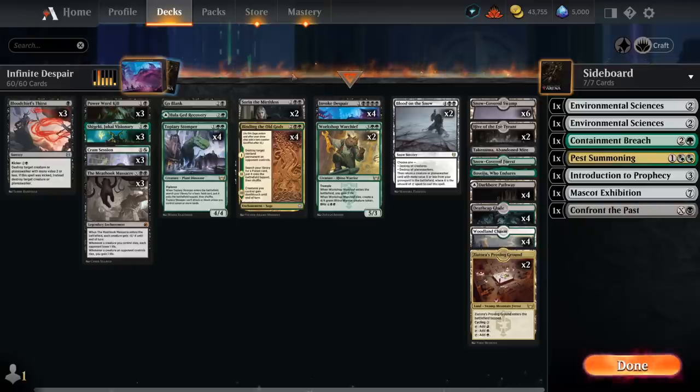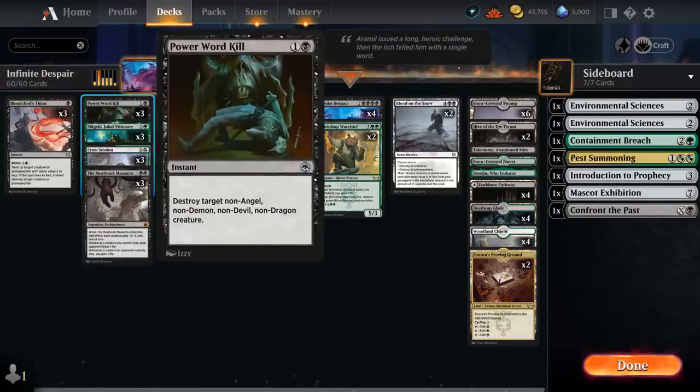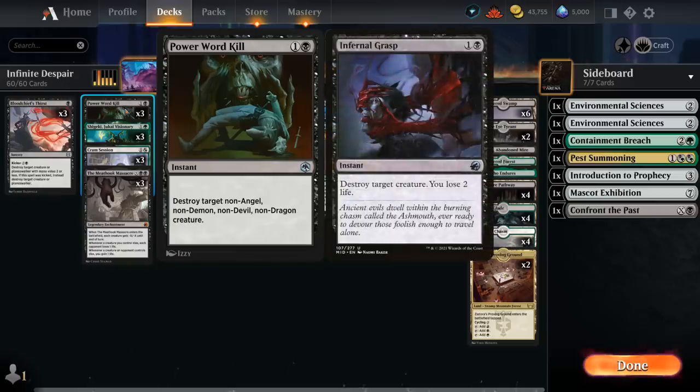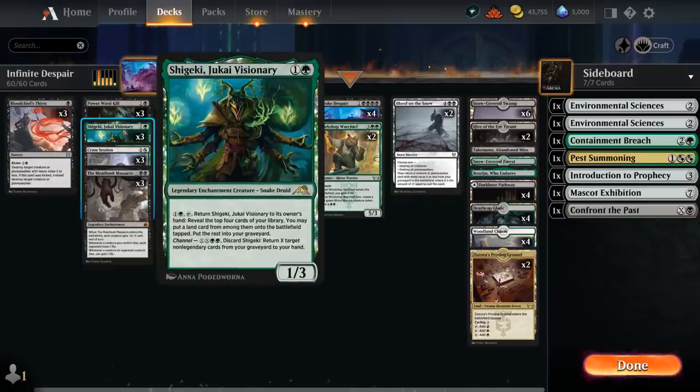We also need some early removal to survive long enough to pull these shenanigans off, so we've got three copies of Blood Chief's Thirst and three copies of Power Word Kill. We could swap for Infernal Grasp if you're afraid of Angels and Dragons, but we still have plenty of other removal. We also have three Visionaries, which can be used to ramp early on and put spells in our graveyard.